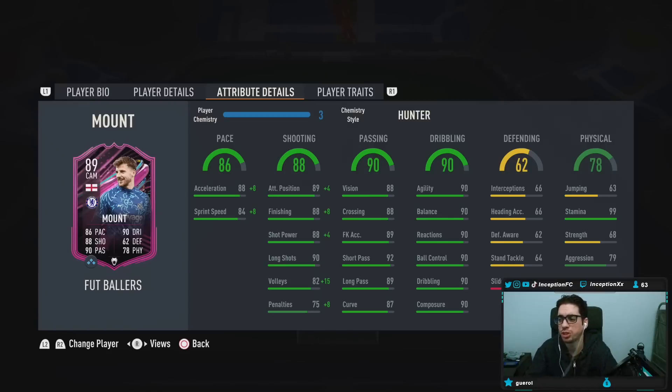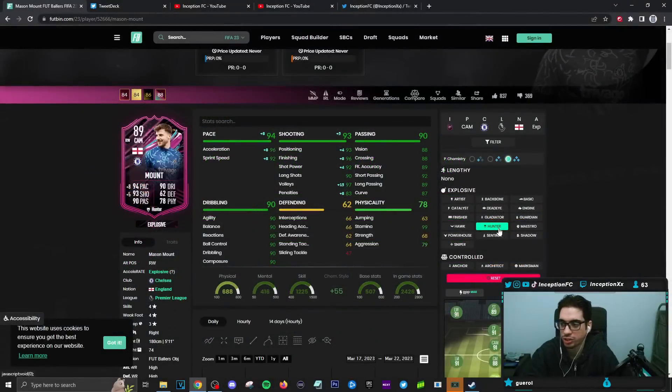We do have to give him the Hunter chemistry style because obviously in this game pace is always a very relevant thing to work with. So with this card, he's going to have 96 for acceleration and 92 for sprint speed, while working with better shooting capabilities. With his original position being the CAM spot, that is probably going to be the main position I actually see the card being used in. If you're playing a 3-4-2-1 system, you could potentially use him in that left wing or right wing position as well.